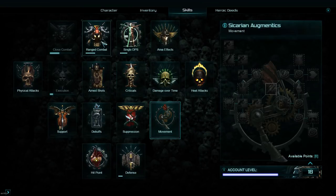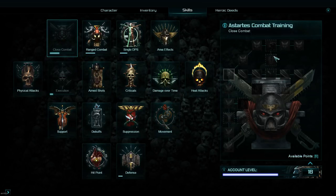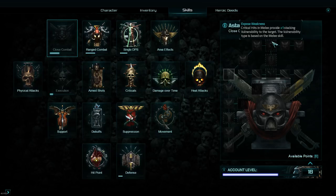Going back to the ranged combat skill tree — criticals are obviously going to help, but it also has single DPS and aimed shots associated with it. There are lots of different options and none of them are really a wrong choice. Close combat is one of the few exceptions where some skills are fairly good, like the 7% damage bonus to a single combatant — useful when you've cleared all the trash and you're trying to kill a dreadnought. 20% damage when your health drops is not too bad either, though I'd like to keep my health fairly high.